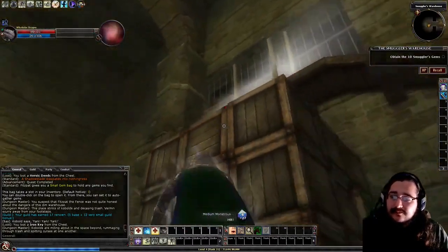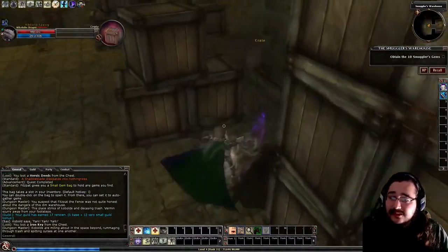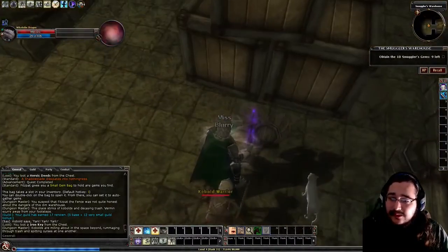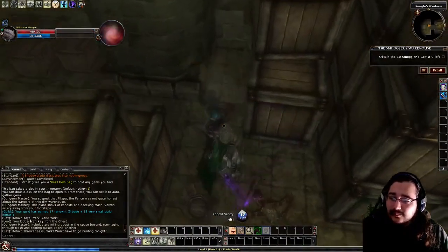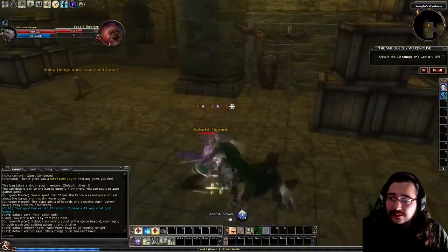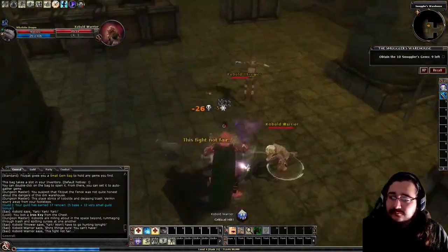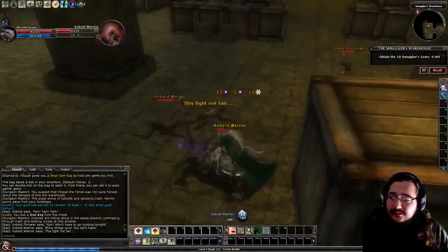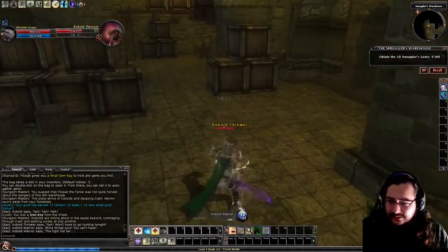I'm going to jump because there is a frost trap right there, so be careful with that. There was a barrel on top of this stuff, and we broke it — one smuggler's ruby. Break this barrel — not so lucky that time. It won't be every barrel, but it will only be in barrels. Make sure you kill the things that are trying to kill you before running around looking for barrels — that's pretty important.